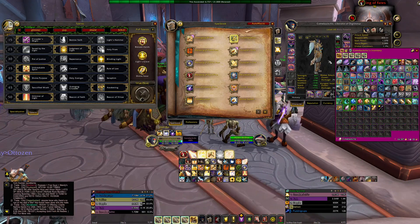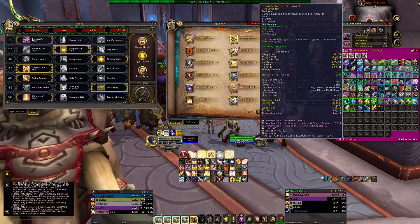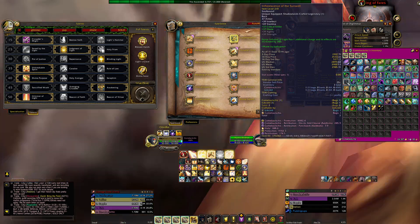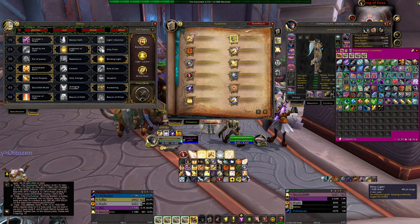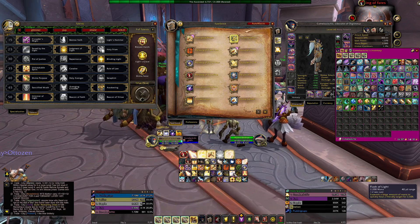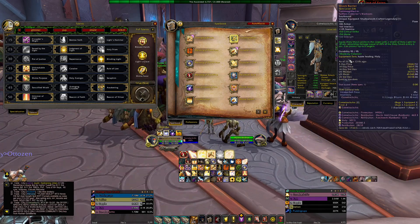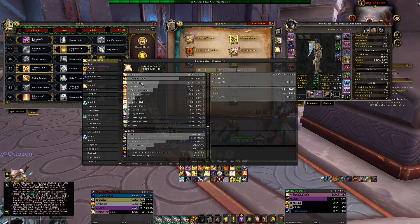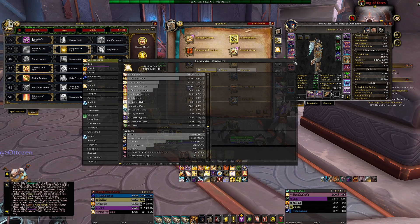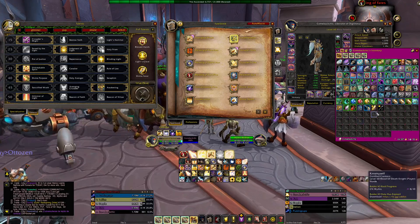Unless you're running the Inflorescent of the Sunwell legendary — then you want to stack mastery and crit, because every time you get an Infusion proc you get two charges of Infusion of Light, giving you two free Holy Light or Flash of Light casts. But the best legendary we have is Shock Barrier — by far. Looking at my healing chart, Shock Barrier did 411k of my healing. For trinkets, use anything with haste. Some PvP trinkets work great.